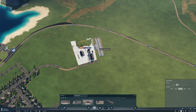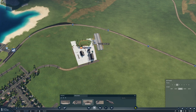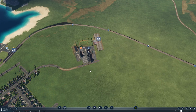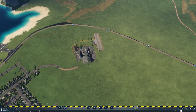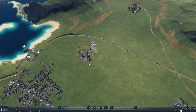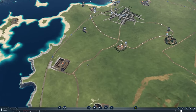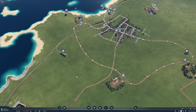Yep, that got tendril action. If I put this here and turn this slightly, I'm just going to get rid of this because it's just pointless. Now what I need is a station here at the iron mine.